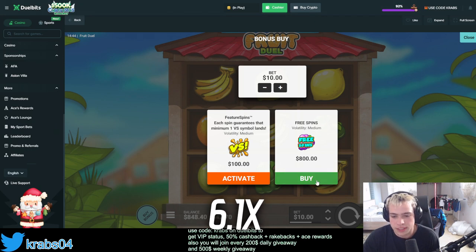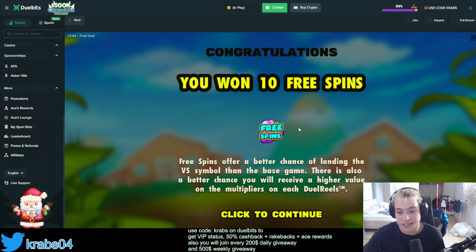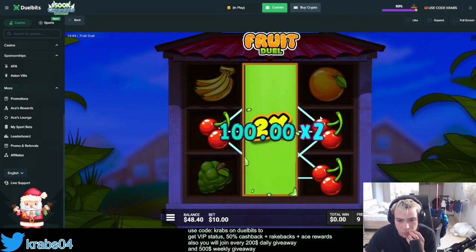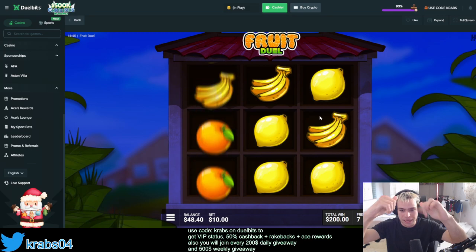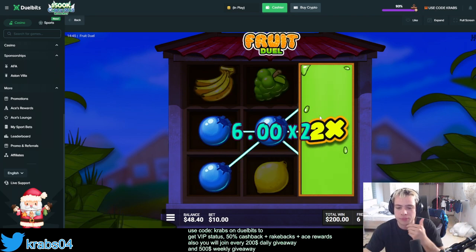You know what, forget this — I'm doing all in! Don't play like me please, I'm telling you true guys. Don't be stupid like me — this is sponsor balance, thank god. Please, 800 — please. No — 200. Imagine some better connection. Come on baby, be good. No — freaking blueberries!